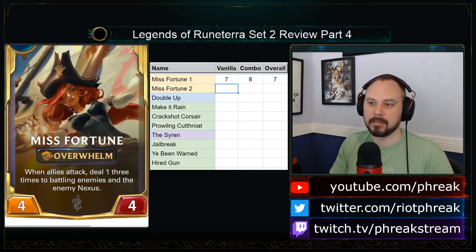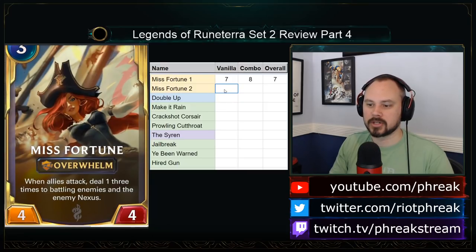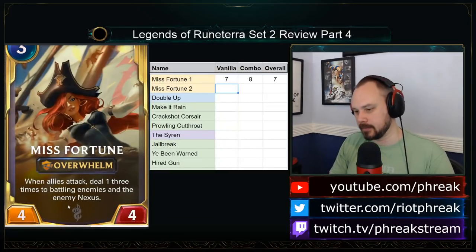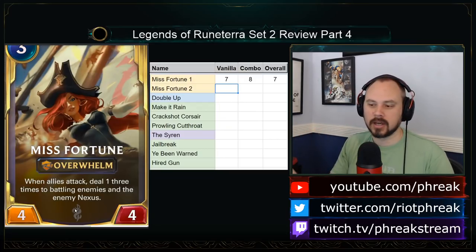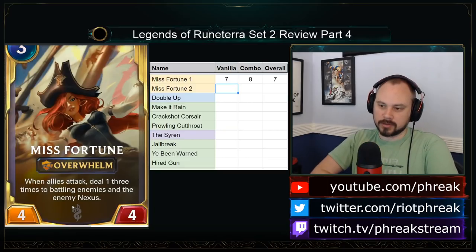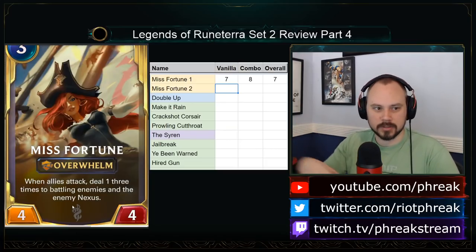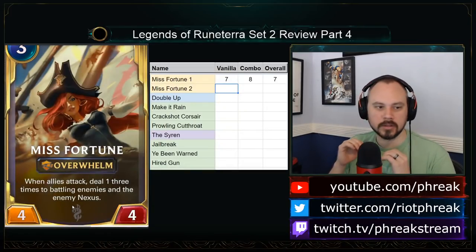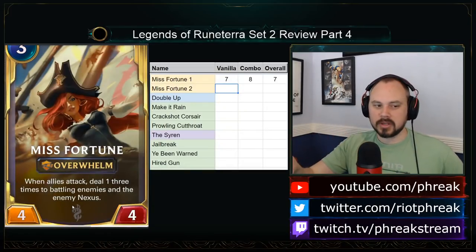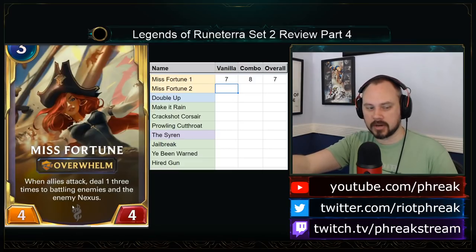Level 2 Misfortune is a three-mana four-four Overwhelm. When allies attack, deal 1 three times to battling enemies and the enemy nexus. I want to point out that Tough destroys this, because it's dealing damage at different levels — it is beaten by Tough. Because of how Powder Kegs work, saying three damage versus hitting three different times is the same thing when Powder Kegs are concerned, but not with Tough.